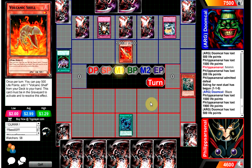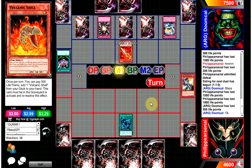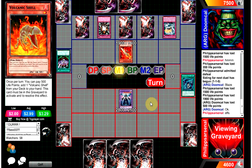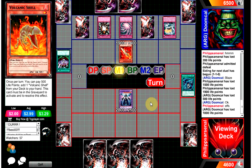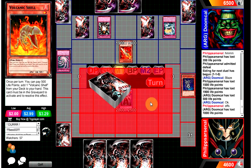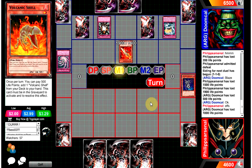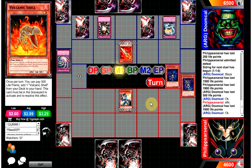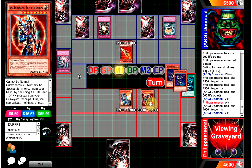Philip Arsenal activates Shadow Fusion and ARG Doom Cowl is smart — he's not giving him any free launches. He brings out Construct but activates a response making sure Construct goes back to the extra deck. He doesn't want any OTK-ish shenanigans. I thought Philip Arsenal would chain MST. He special summons BLS — there it is. BLS might be able to do some big damage.